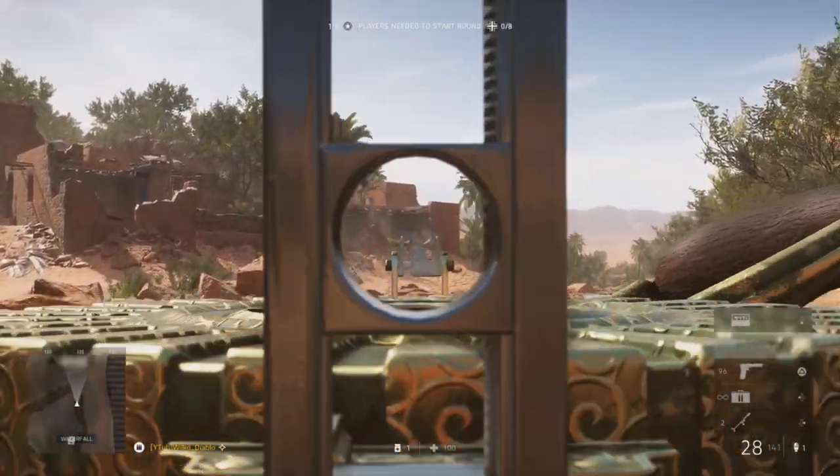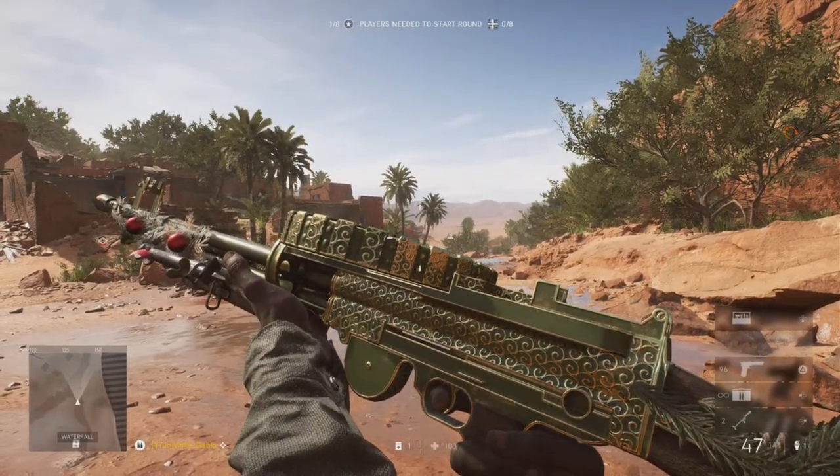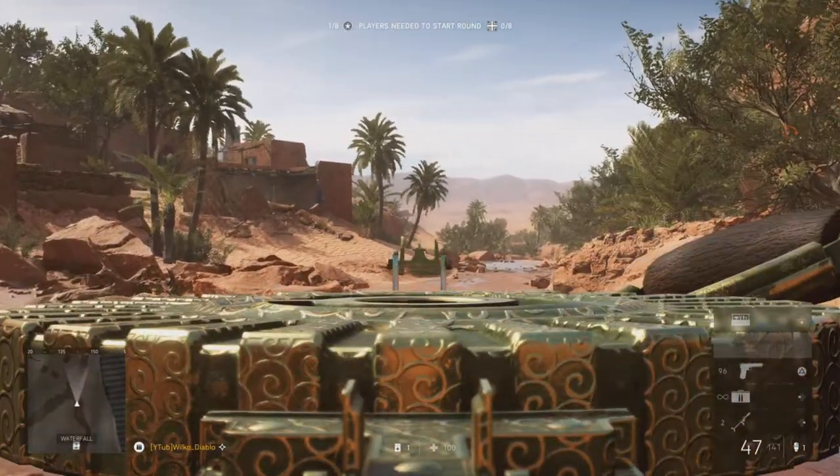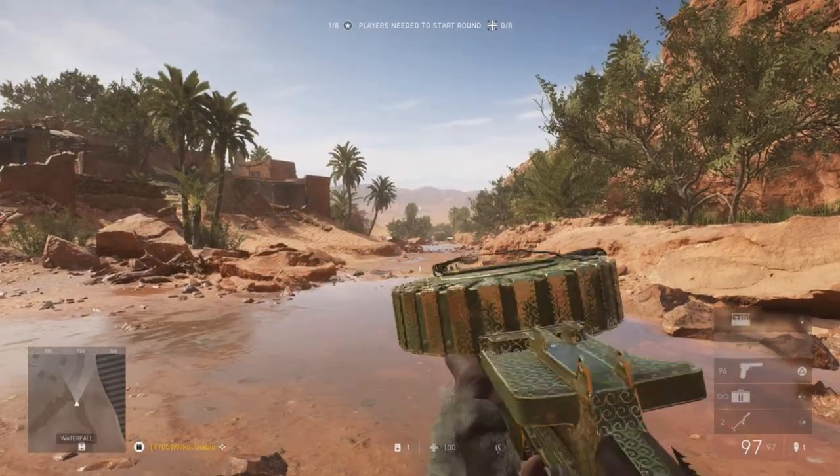This is the normal iron sight where you have the rear guard which can block your vision quite a bit. Here you can see the skin, and when you aim in there is no rear guard blocking your eyesight and you have a really clear vision of that front post.